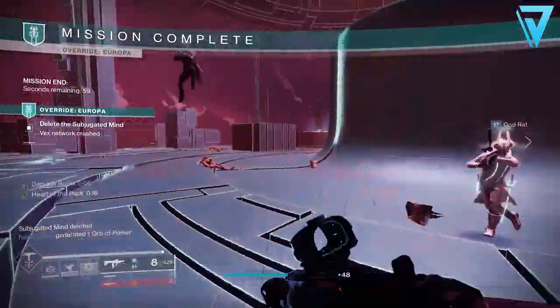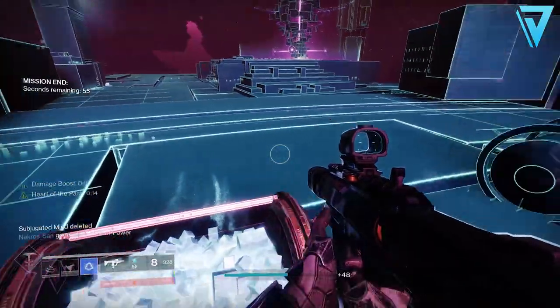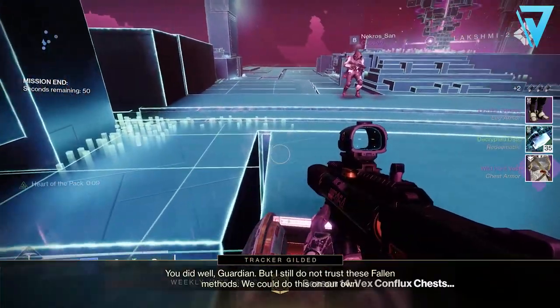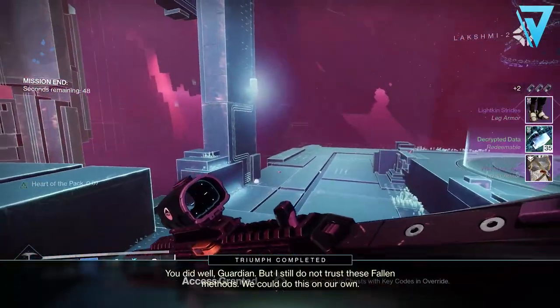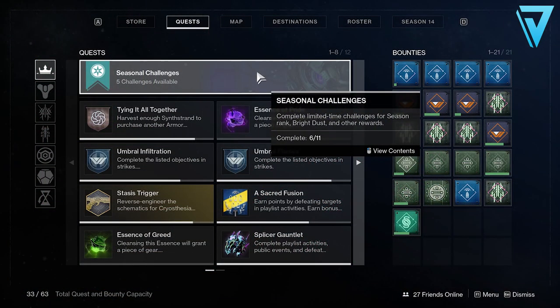The best upgrades also let you carry more ether, and the more ether you can carry the more you can run the Override, and the more decrypted data you can earn. Now to get decrypted data from the Override activity you need to have a key code, and this will allow you to open a special chest at the end of the activity. Other than that, what are the other best sources for decrypted data in Destiny 2?